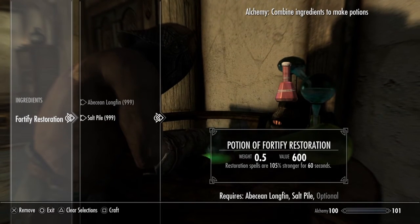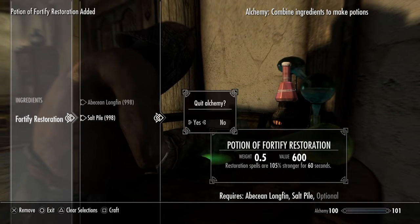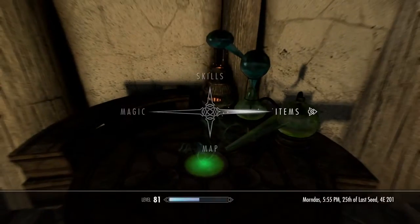You want to make one, and then look — that's 105% stronger. Okay, so now you've got one, you back out of that.